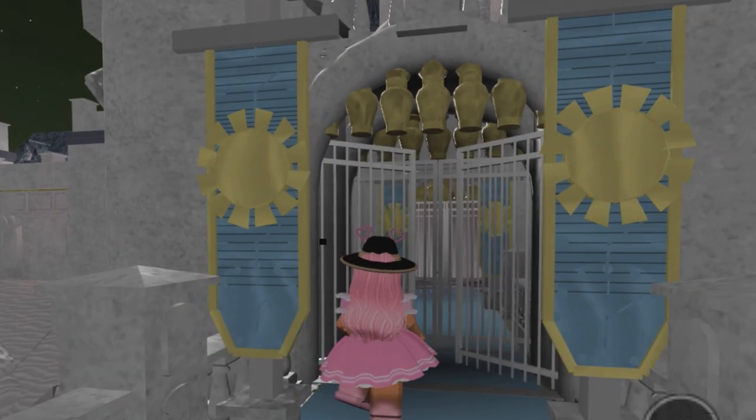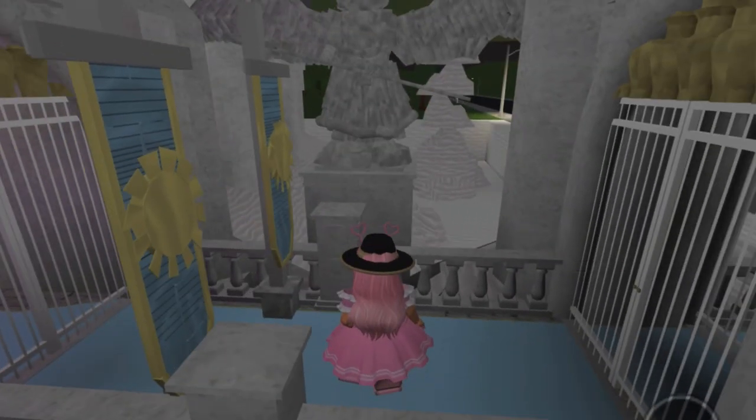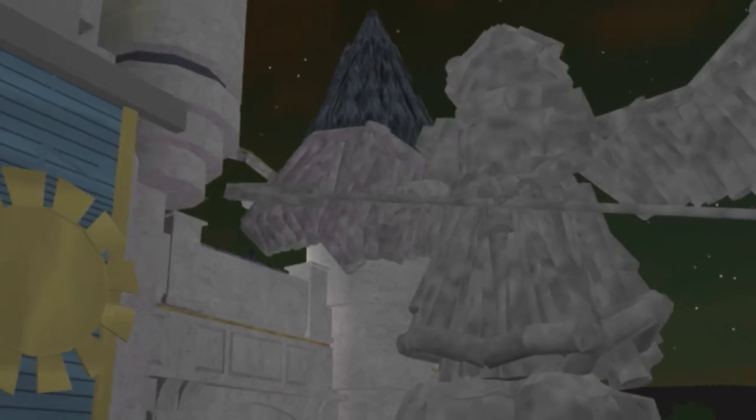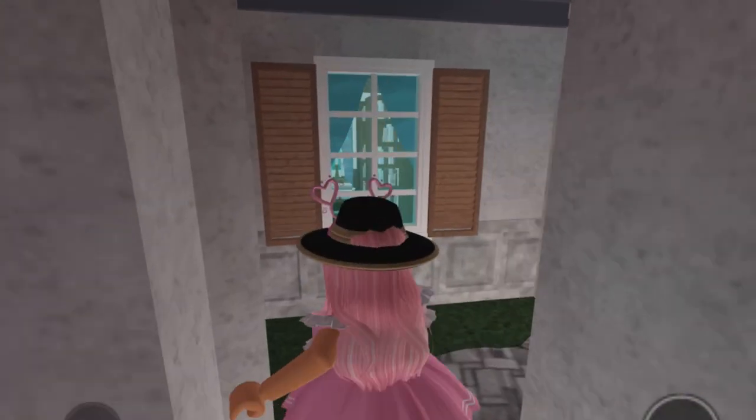As we enter the castle we see these two beautiful statues to the side of us, and I can tell a lot of work went into those — just look at the detail. Stunning, magnificent. Now that we're inside the castle, let's take a look around.